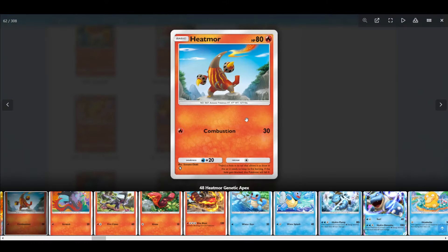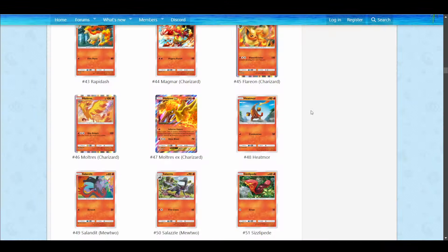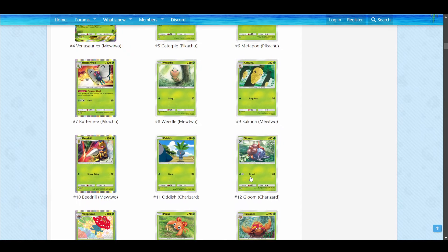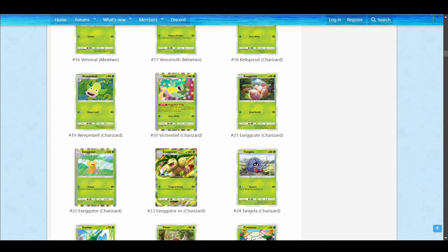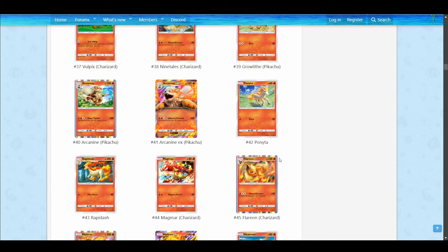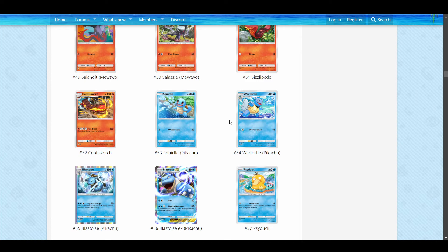Then you have Heatmor. This is a solid Pokemon — 30 for one Fire seems decent, and it has more HP than Farfetch'd, which is nice. Heatmor is kind of like the same thing as Scyther; Scyther has 70 HP, so very similar idea. There's this type of Pokemon — 30 for one on a lot of types — that's pretty solid. Heatmor is a fast attacker; it's good early game with not very high damage, which is different than a lot of the big Fire attackers like Charizard, Arcanine EX, Moltres EX, and Centiskorch.